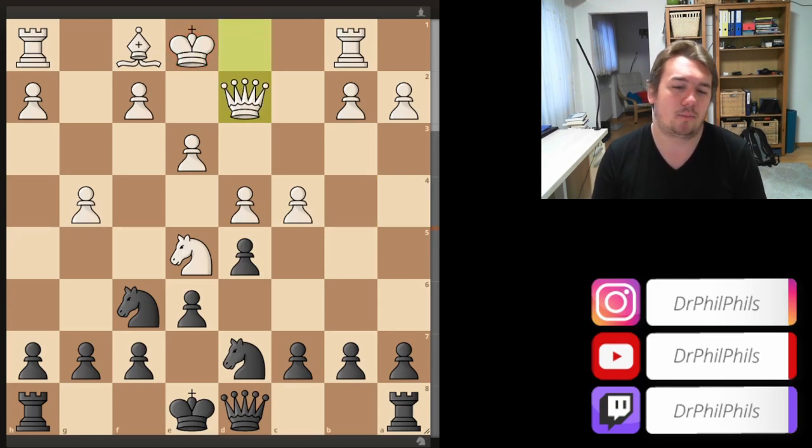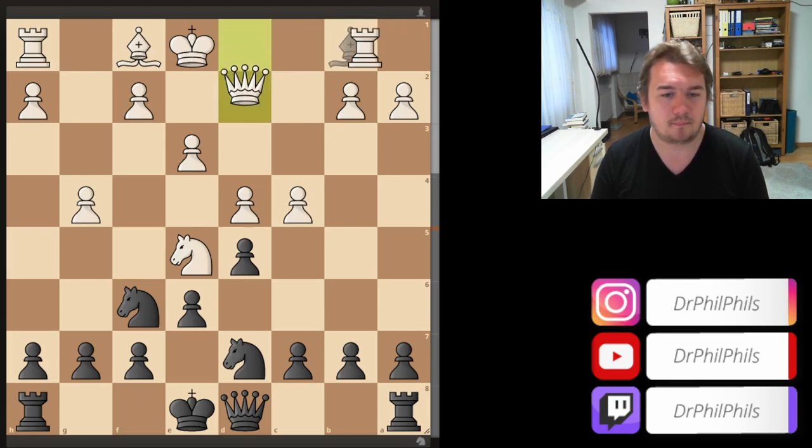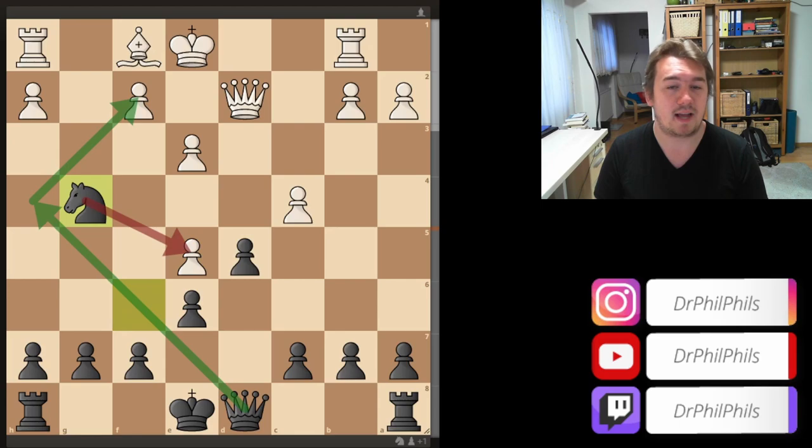With queen takes, I quickly want to show you — this is what I had calculated before taking on b1. I had calculated that after the queen is here, I can eliminate the defender with knight takes e5 — the defender of the g-pawn. After d takes, I can take with the knight. The queen comes in, the e-pawn is hanging, I'm up a pawn already, and this has to be better for me. And it is.